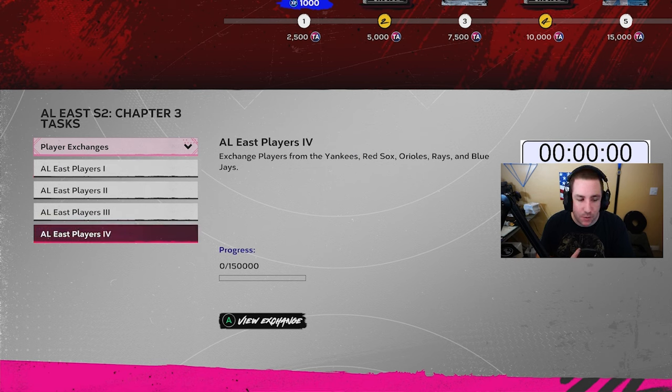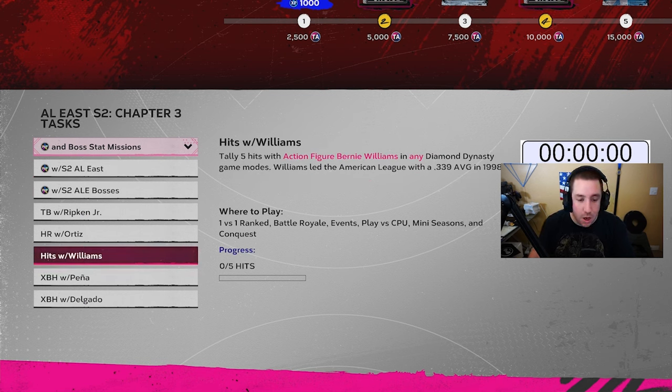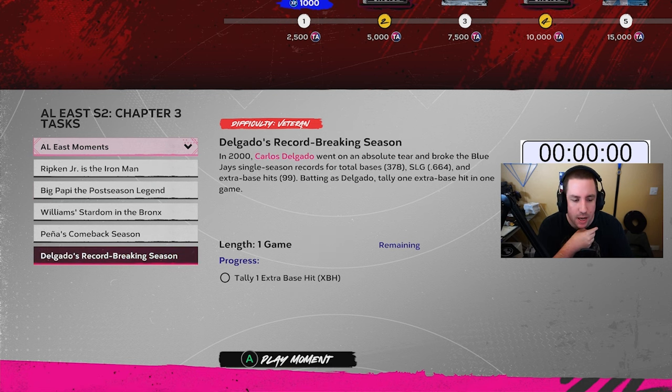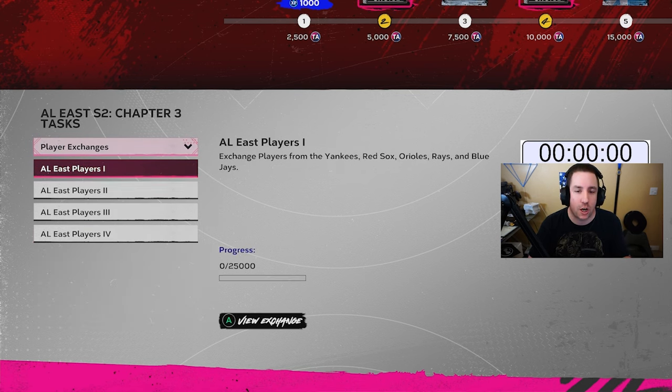If you do three player exchanges, that gives you 60,000 XP. The boss stat mission gives you another 12,000 XP, so you're already at 72,000 XP. Start the moments and that's another 15,000 XP, bringing you to 87,000 XP — probably within the first 20 to 30 minutes. We're going to start player exchanges, and as soon as we do one exchange the timer starts.